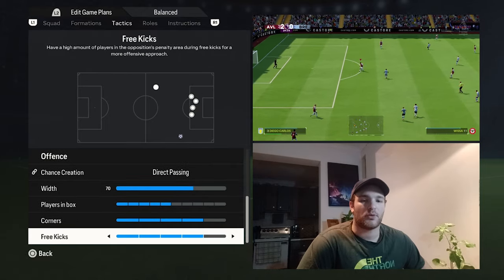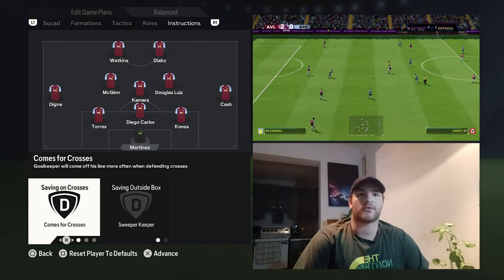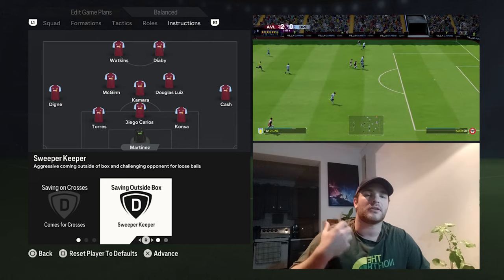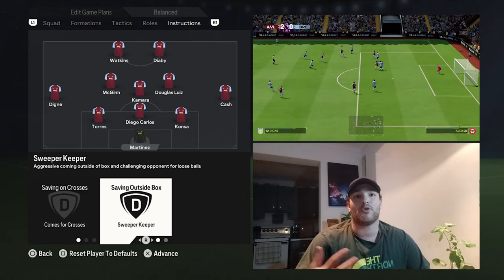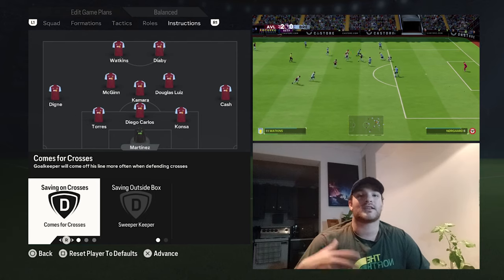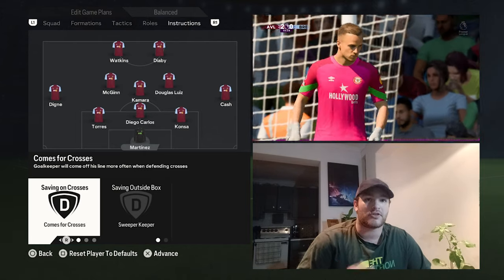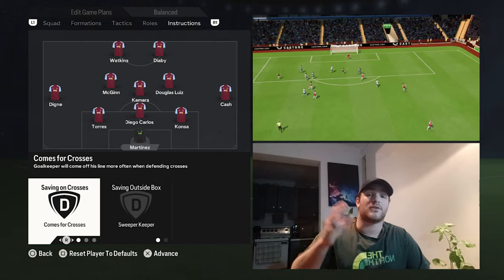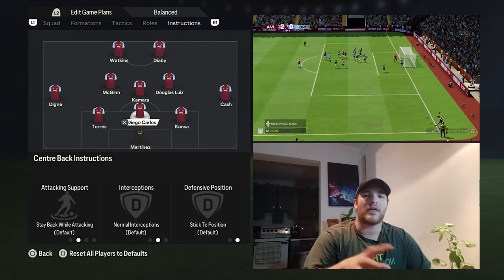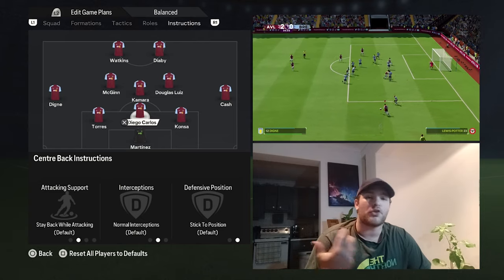Corners and free kicks are set to four as always. Starting with the goalkeeper instructions — Martinez is set to come for crosses and be a sweeper keeper. You are playing a high line, so it's required for a modern goalkeeper to make those runs off it, claim the ball, and rotate it back into play. Be very aggressive, come for crosses, claim those aerial balls, and alleviate the stress on the back line when crosses are whipped into the box. Martinez is very good at doing so. The core values and the tactical approach don't really change too much across these systems.